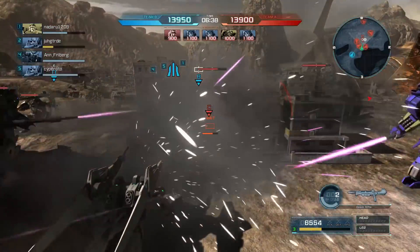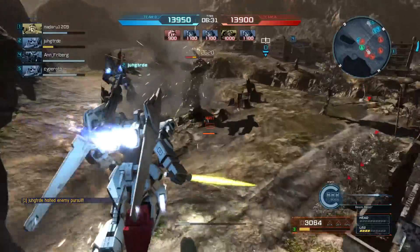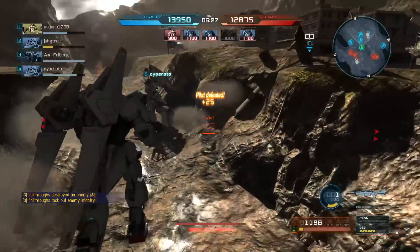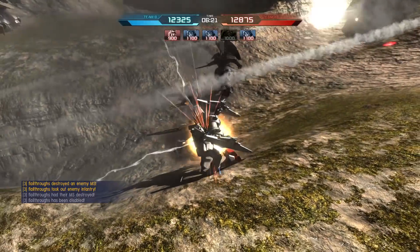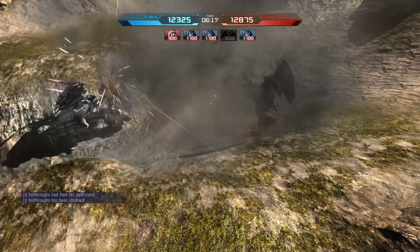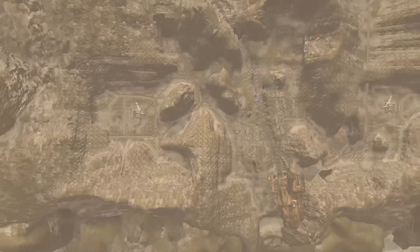It also has the Birdline launcher — I was trying to use it when I got knocked down and stabbed by pretty much everyone. I'm kind of in really deep here and our team is not in any kind of formation, so this is mostly my fault. This is mix-up mode, so the first team to deplete about 16,000 points — or actually 13,000, because those bars are mostly full — from the other team wins.